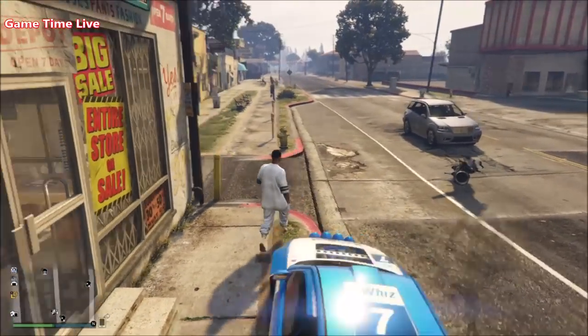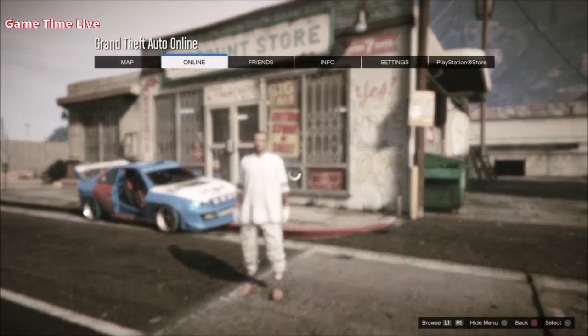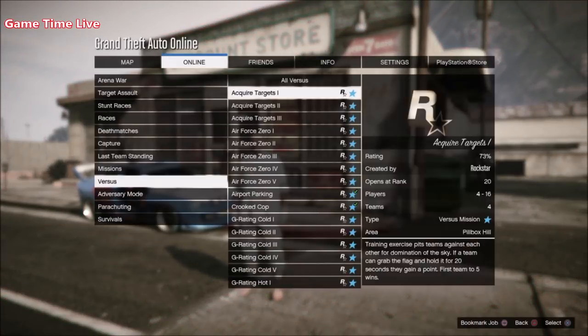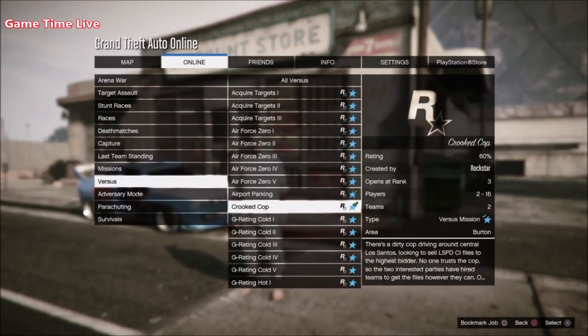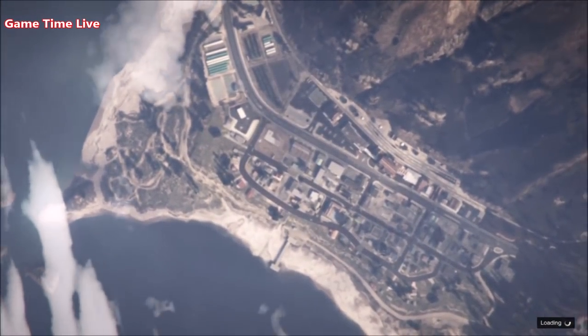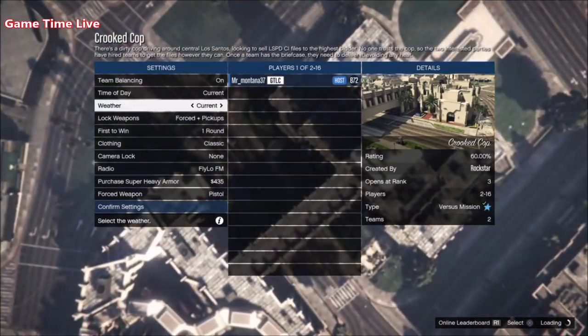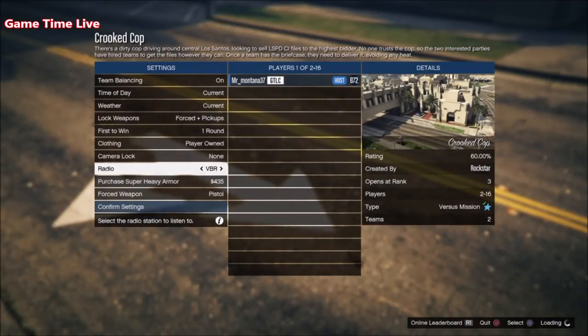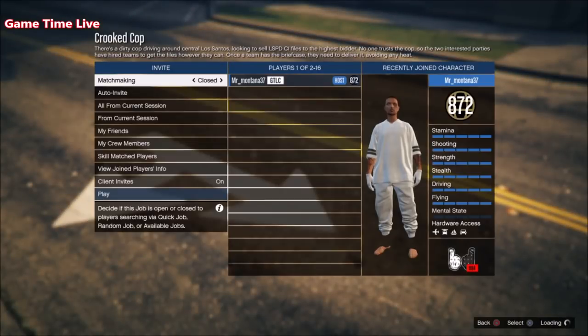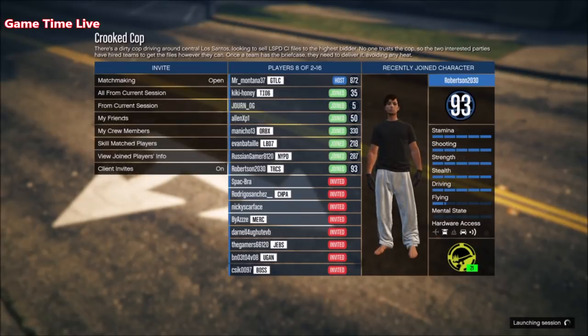To merge, make your way over to crooked cop. You can find it under the Rockstar created jobs, then go to versus and you'll see crooked cop. I recommend hosting it. Set team balancing to on so players cannot switch teams, and set clothing to player own it so we can access and transfer our outfits. Hit confirm settings and invite some players to start it up.